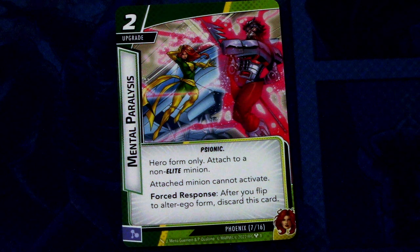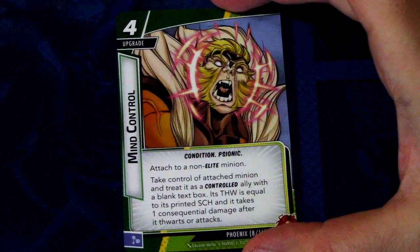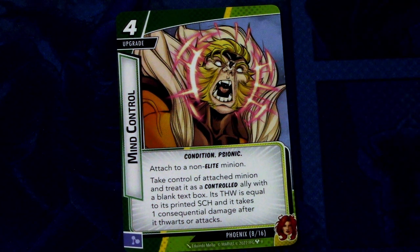Next we have Mental Paralysis, a 2-cost upgrade with the Psionic trait, hero form only. Attach to a non-elite minion — that minion cannot activate. Force response: after you flip to alter ego form, discard this card. It's a really powerful card to stop a nasty minion from doing anything. Then we have Mind Control, a 4-cost upgrade with the Psionic condition trait. Attach to a non-elite minion, take control of it and treat it as a controlled ally with a blank text box. Its thwart equals its printed scheme value, and it takes 1 consequential damage after it thwarts or attacks. Basically take a nasty minion and use it as your puppet until it's defeated.